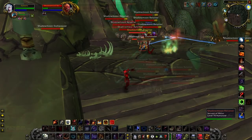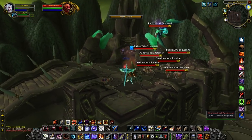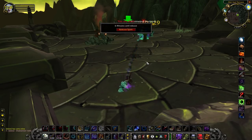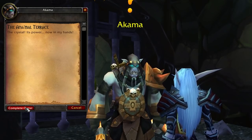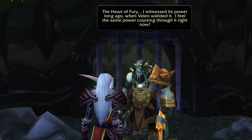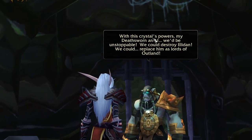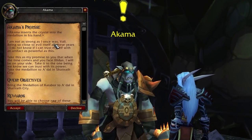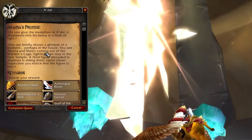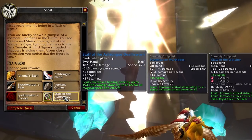All of this is in theory solo-able, but the hard part is when Deathwail himself lands — he's very tough, but you can take him down with 3-4 players. After grabbing the Heart of Fury, head back to Akama and turn in the quest. A short RP scene plays where Akama is tempted to use the crystal's power against Illidan, but instead he asks you to take it to A'dal in Shattrath. Turn in the quest and pick your reward — the staff vendors for the most gold, if you're wondering.